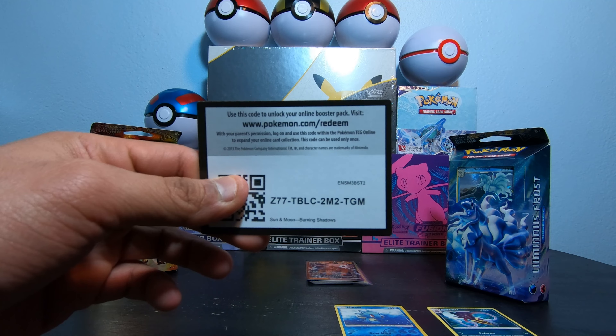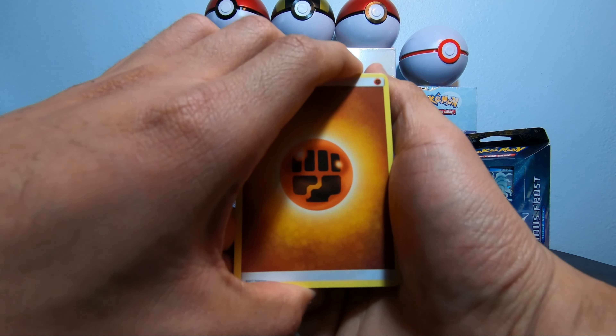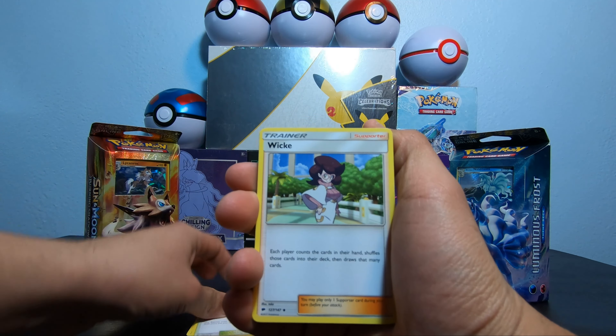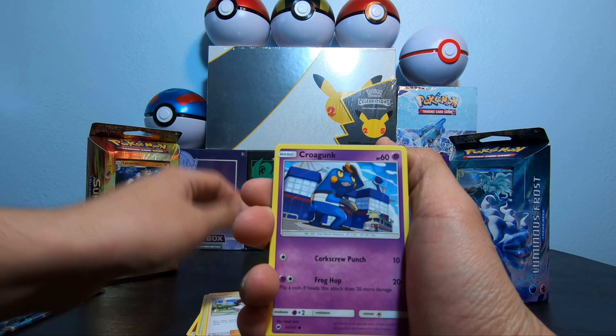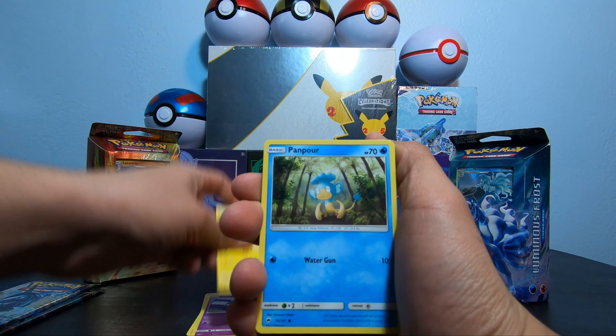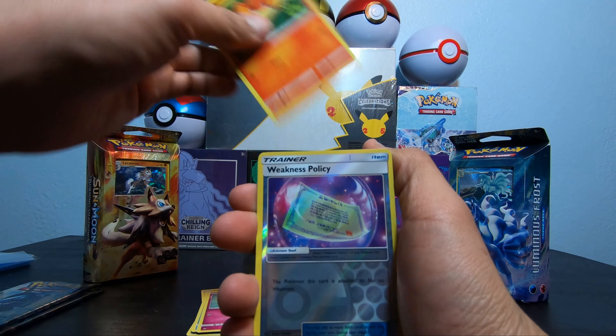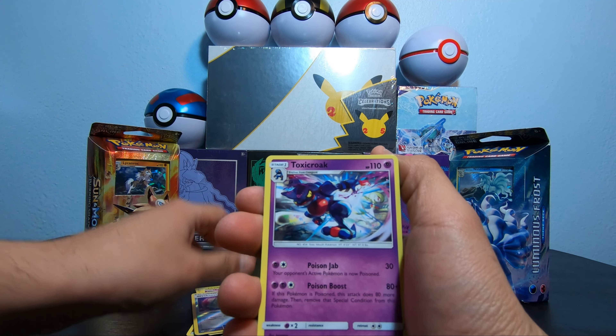There's the code. Fighting Energy, Wishful Baton, Mount Lanika, Wick, Produnk, Pikachu, Pankle, Cutifly, Pantsir, Weakness Policy, Intoxicode.